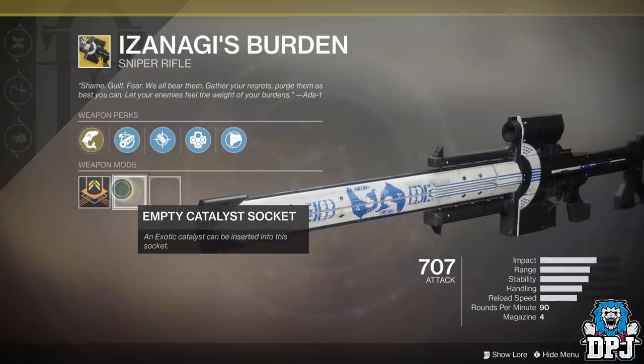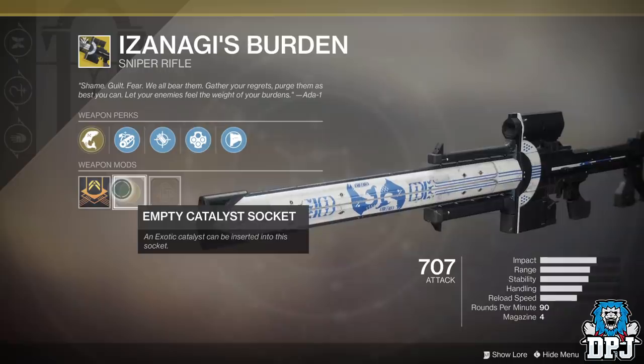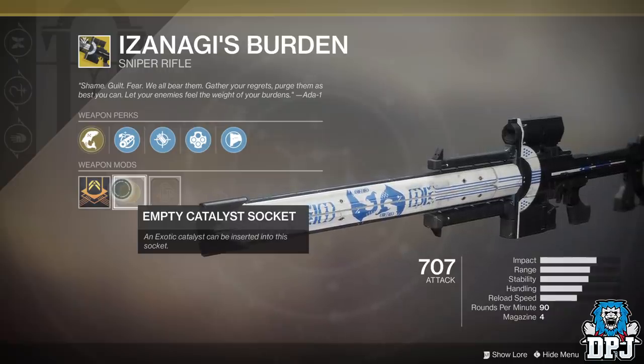So the Izanagi's Burden Sniper Rifle — the quest for this thing felt like it took forever. But it's a decent weapon, that's for sure, definitely one for the collection. So the catalyst — how is it obtained?